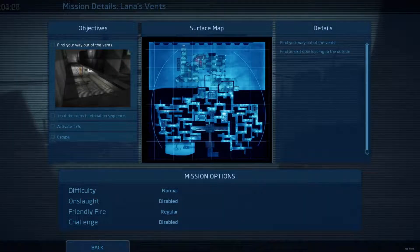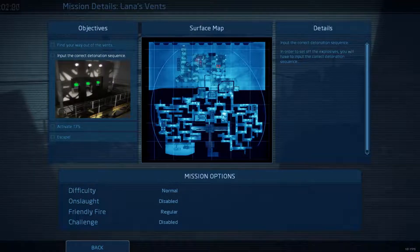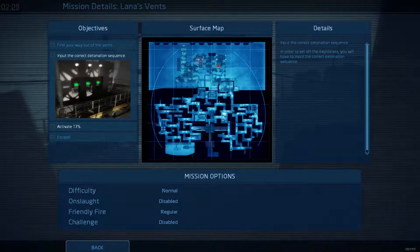If you want to look at the surface map, that's a bit of a maze right there. Find your way out the vents. This is an amazing level design. Input the corrected detonation sequence. It's literally just find your way from A to B — we'll be in the south-west or direct south and it'll just be go all the way north.